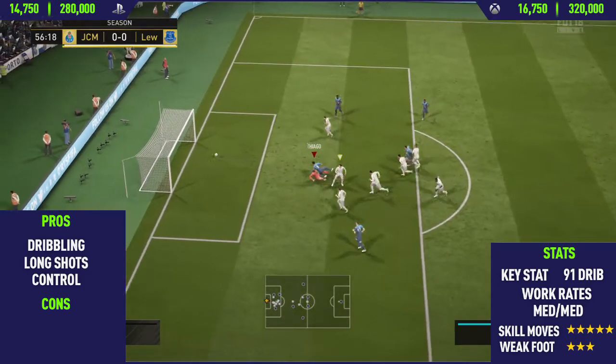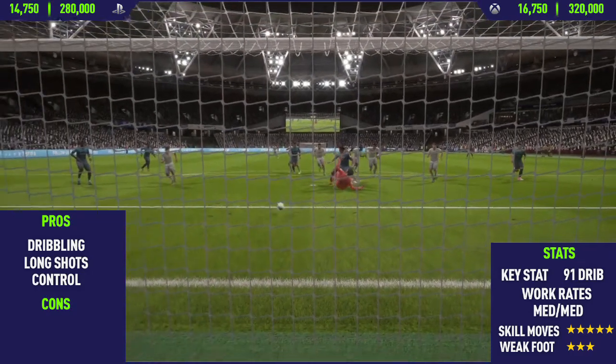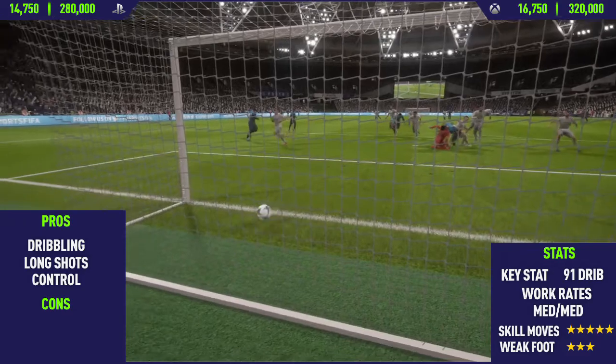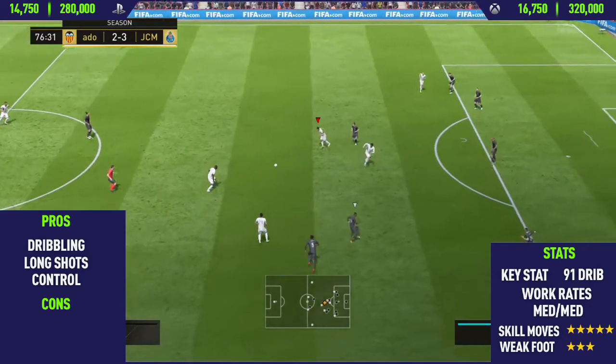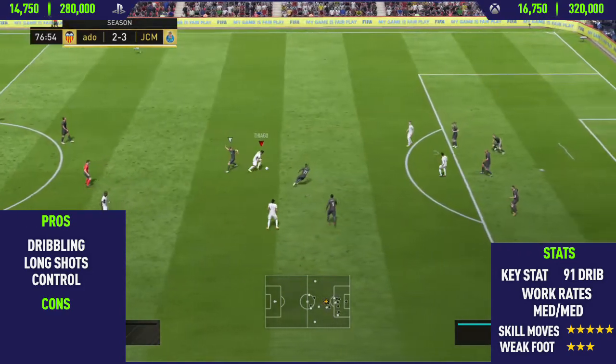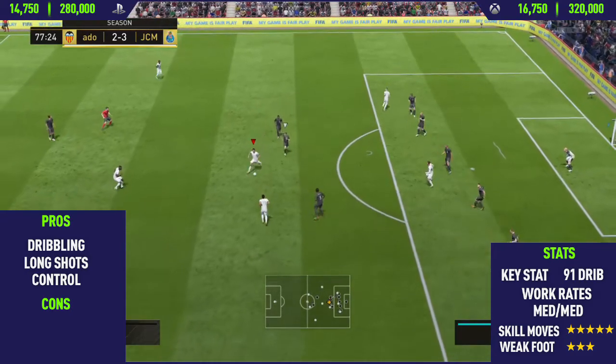Getting into the review of this card now, the first pro I could find was his dribbling. This guy's dribbling is absolutely insane — honestly just incredible, one of the best dribblers in the game. Looking at his in-game stats, all those stats were in the dark green for his dribbling category, which just shows how good he is at dribbling.